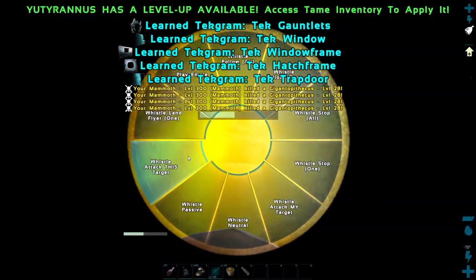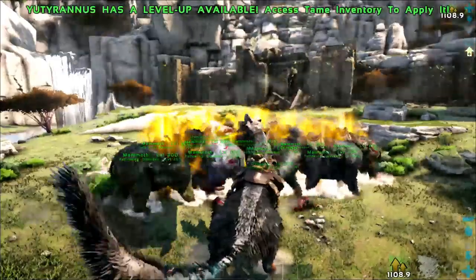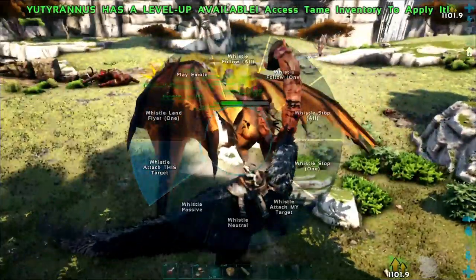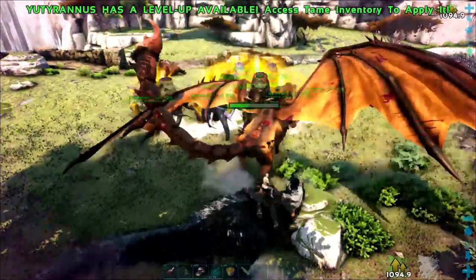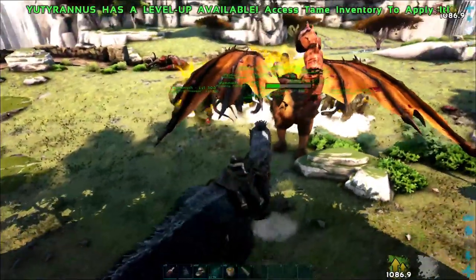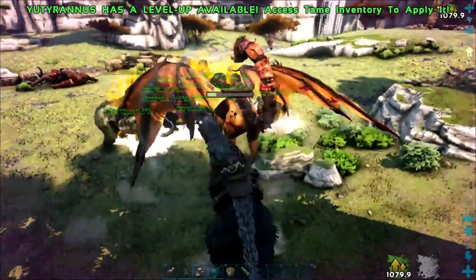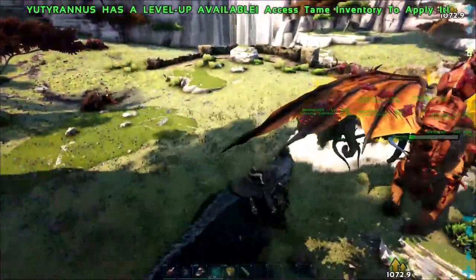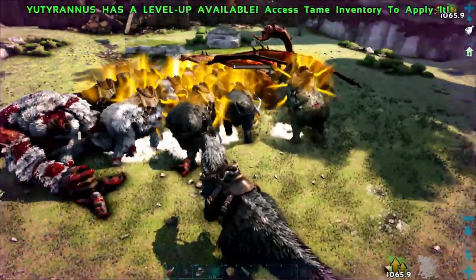Let's see if we can get a whistle on the Manticore. The benefit because they are large tames is that the Manticore lands more — she actually aggroes to all of us instead of just me as the Yutyrannus, which is awesome. This is actually a pretty quick boss fight so far. She landed again! Wow, this could be one of the quickest boss fights ever. That was some torpidity — I'm going to stay away from the tail of death. Because they are large tames she is going to land more. We're looking at less than six minutes right now.